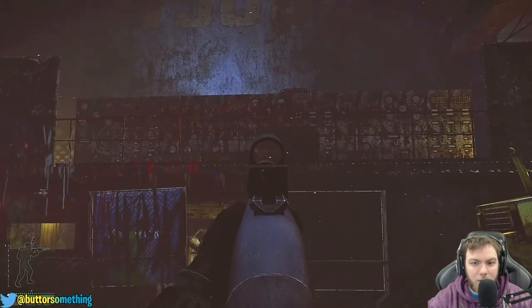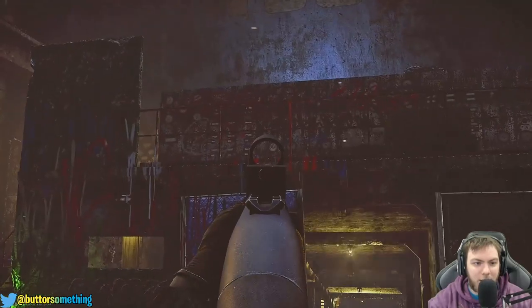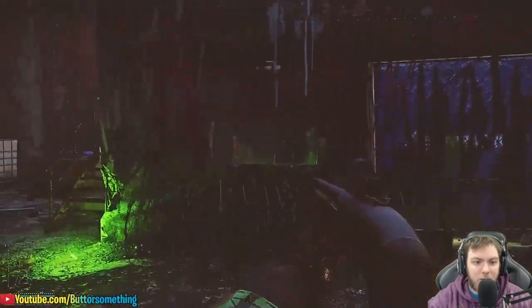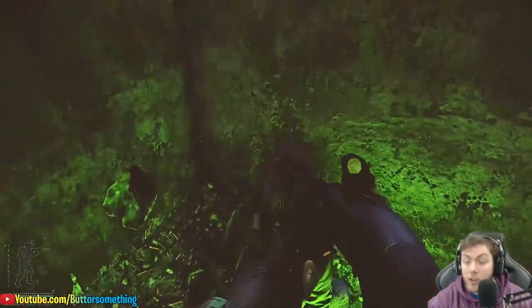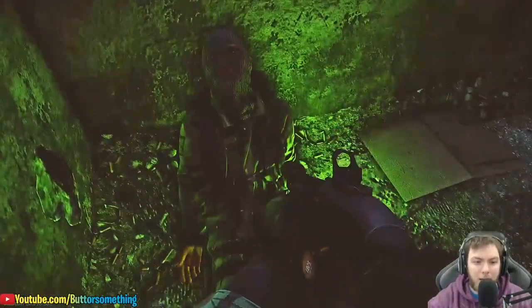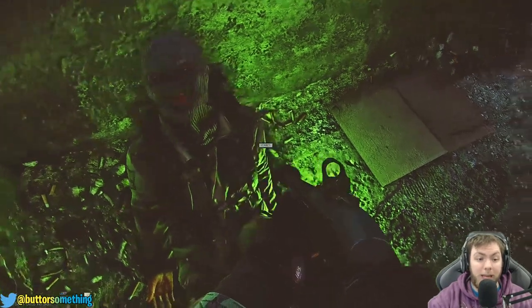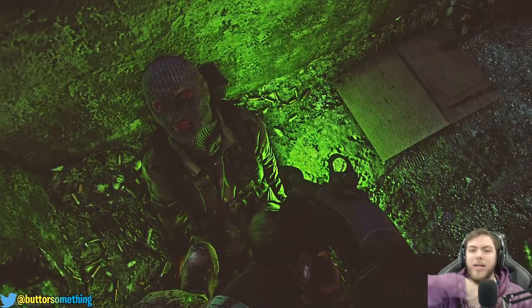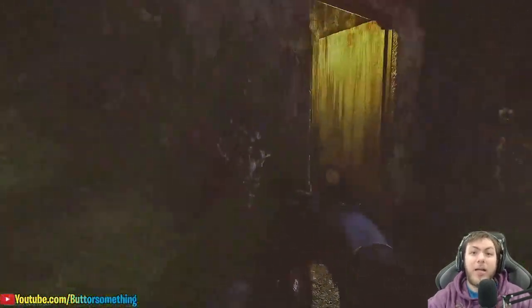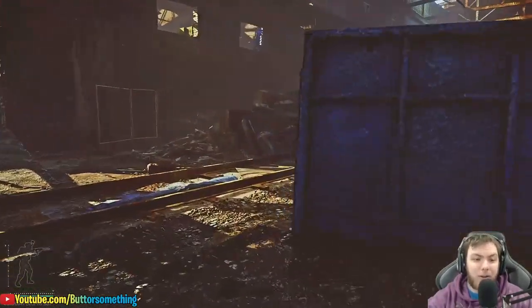It looks like it has military servers that are crusted over, essentially Chernobyl-esque. Right in this room with the barbed wire outside the window, there's a dead scav. This scav will always spawn here — you don't need to worry about him not spawning. You'll take a letter right out of his coat, right here in his chest area. Take that letter and get out of the map.